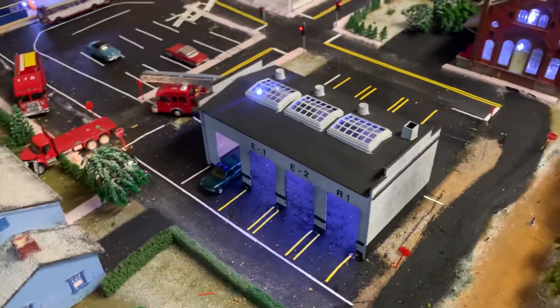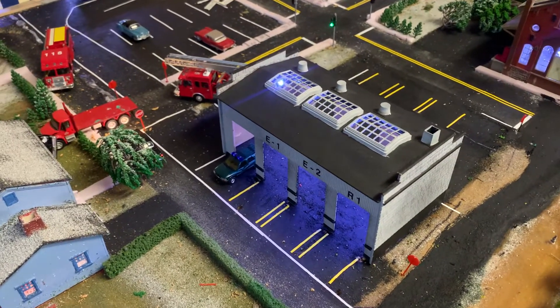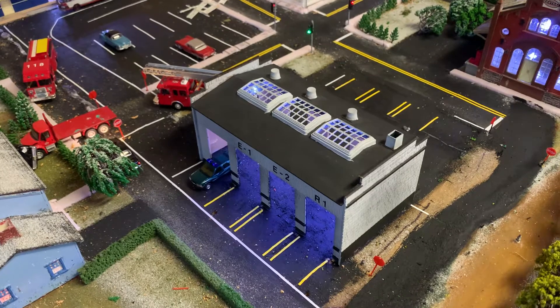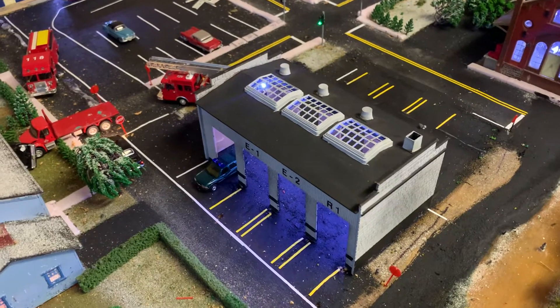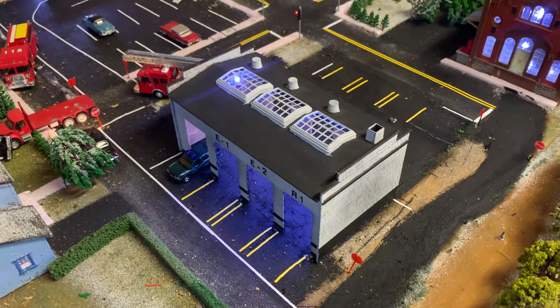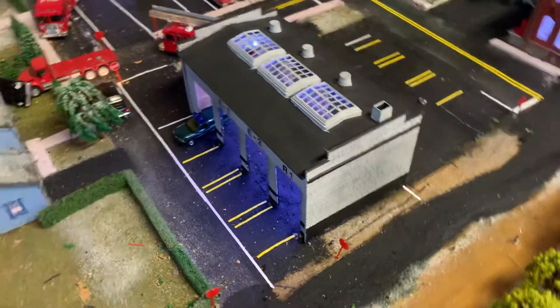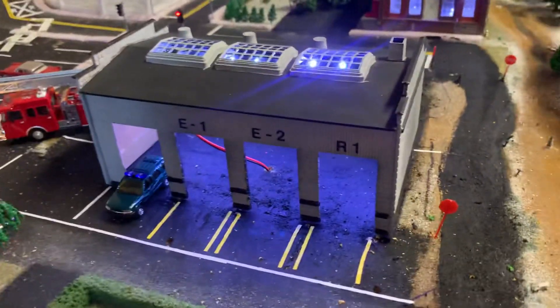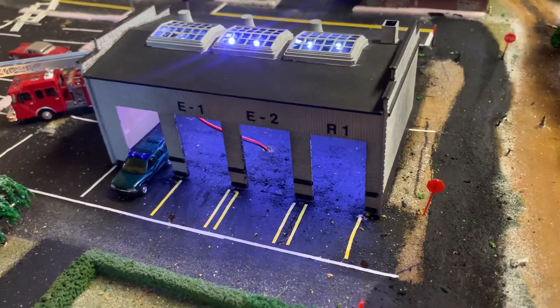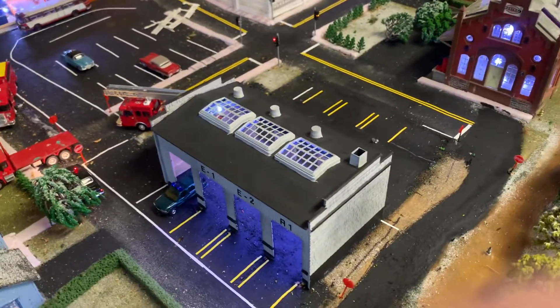And then the EMS station with their chief's patrol vehicle — whatever you want to call it, a rapid assist unit, which is what they call them down in New Orleans and other places. You can see I've got room for Emergency One and Two, and Rescue One, which would be like the squad that carries all the extra tools and stuff on it.